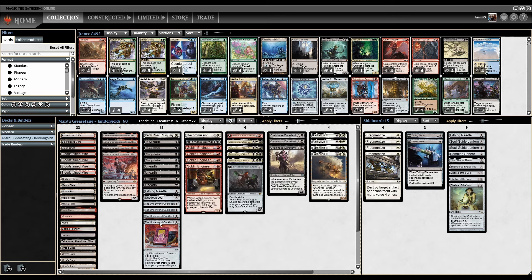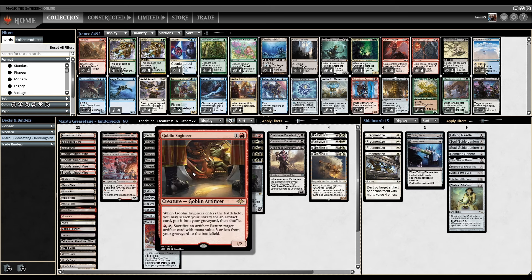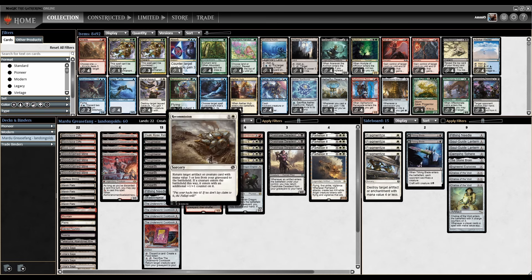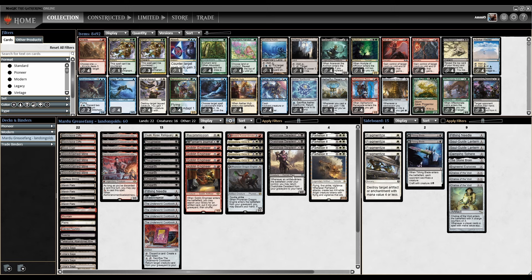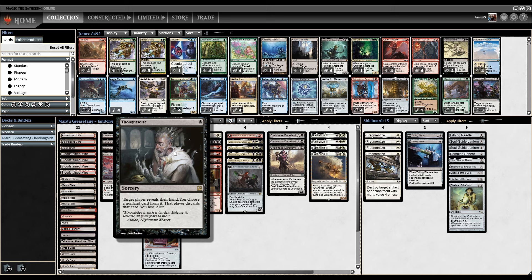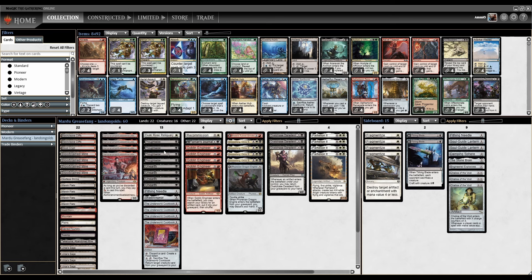Our discard effects are Underworld Cookbook, and we've got Goblin Engineer to put Parhelion directly into the graveyard from our library and then get to Greasefang. In the best case scenario, we can go turn one Cookbook, discard Parhelion turn two, discard Greasefang, and reanimate it with Unearth or Recommission to get a turn two Greasefang. We've also got Asmo and Thoughtseize — in a pinch we could technically Thoughtseize our own Parhelion or Greasefang into the yard, but we'd need double Thoughtseize for that, so unlikely.